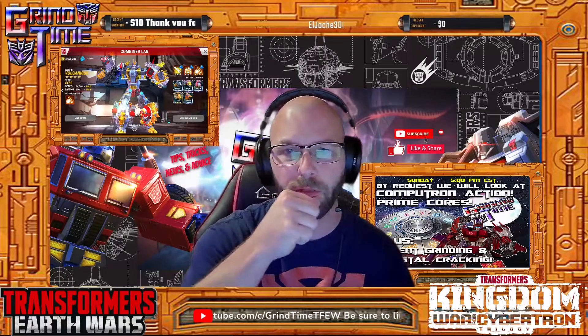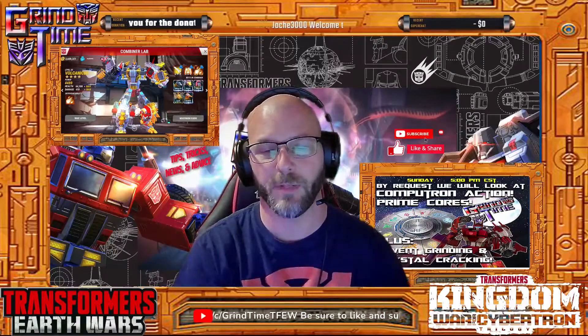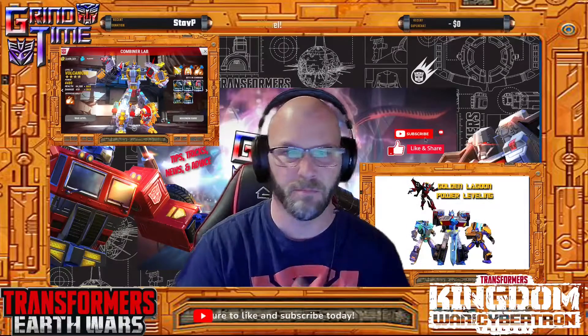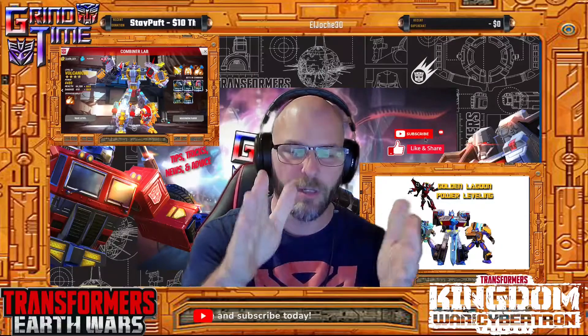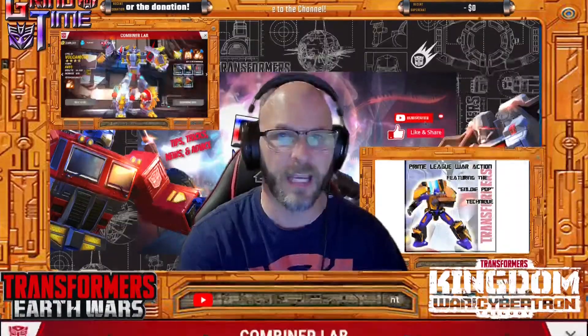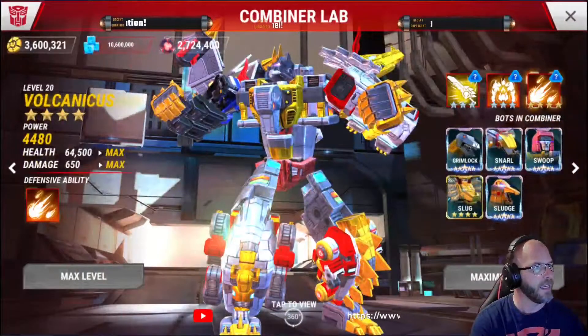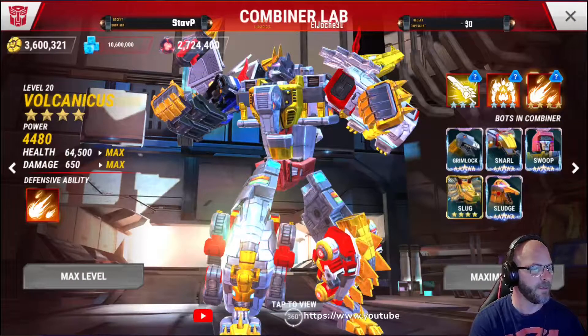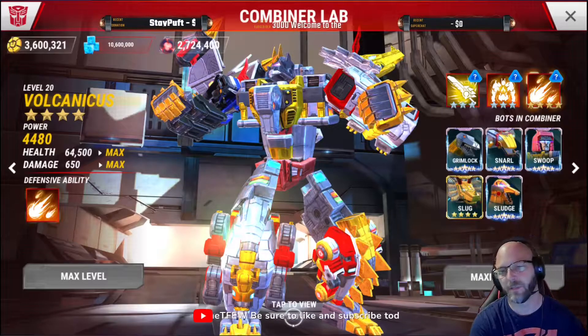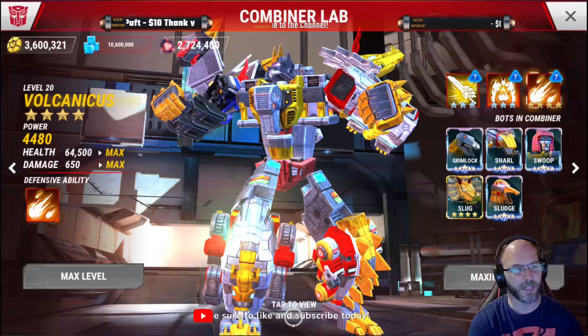That's Predaking for you Decepticons — can't show you the Decepticons, sorry, all I've got are the Autobots. Everything's the same, just different names maybe, different skins, but you get it. So let's take a look at Volcanicus. The model looks great. Here at level 20, he has a power of 4,480, health of 64,500, and damage of 650.